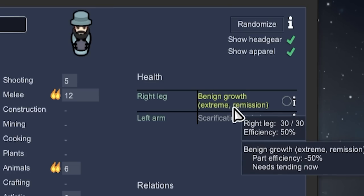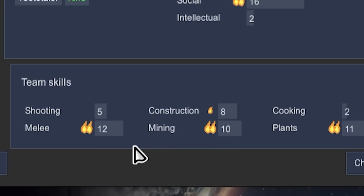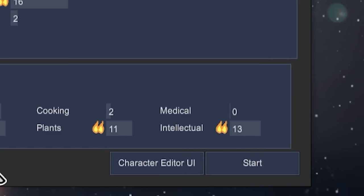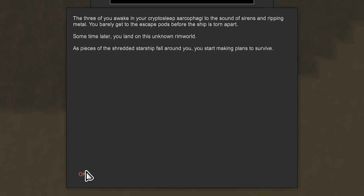Oh no - Boy of Noodles has a benign growth in his right leg. Looking at the total team skills: we've got pretty good melee, money, plants, and intellectual. However, we're all probably going to die horribly of food poisoning.